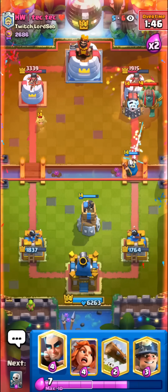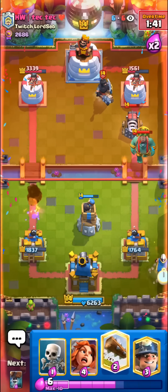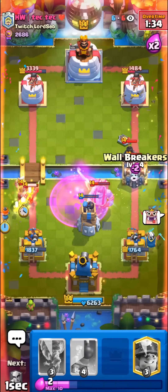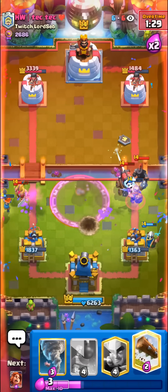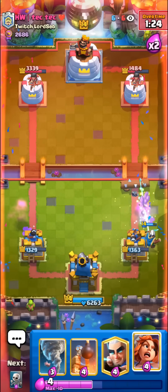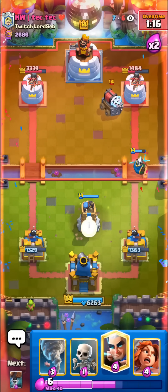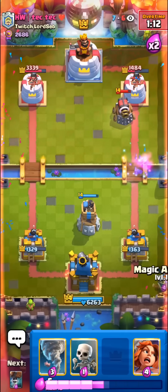I'll try to go for a Tornado lineup, maybe. Not too bad, not too good. I'll go for the Valkyrie all the way off to the side so he doesn't hit his Rage — I knew he would Rage. I have to Defensive Miner. This is intense. Log. Don't really care about that one E-Barb. We have to do something crazy — I don't know what, but we just have to try something. Not right now though. I'll go for the Magic Archer in the back.